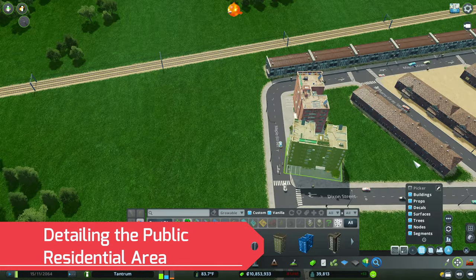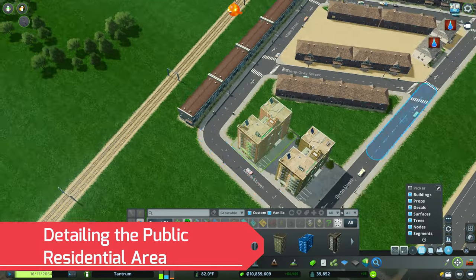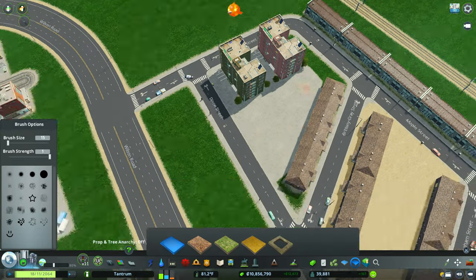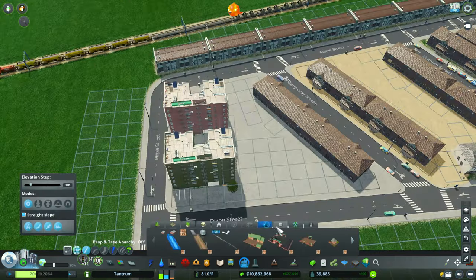Now that most of the residential buildings are completely built and in place — you can see we have two mid-rises — you're going to see the start of a lot of detailing. I'm going to start to fill in a lot of this with concrete or dirt.